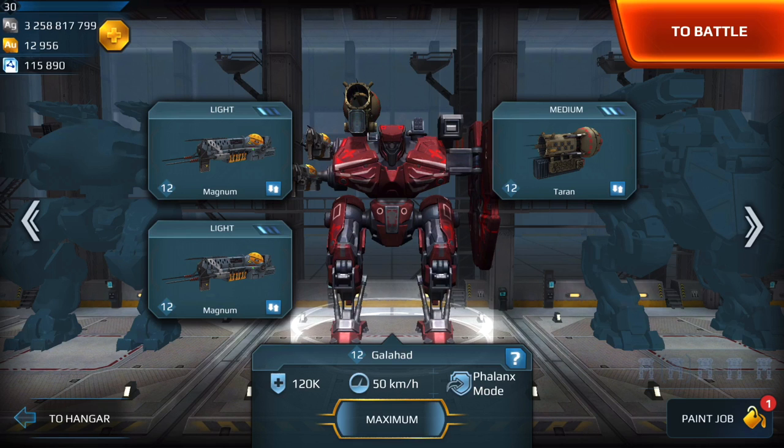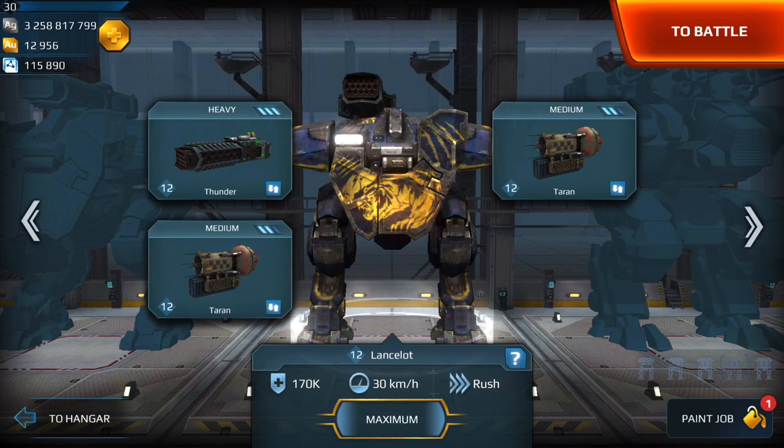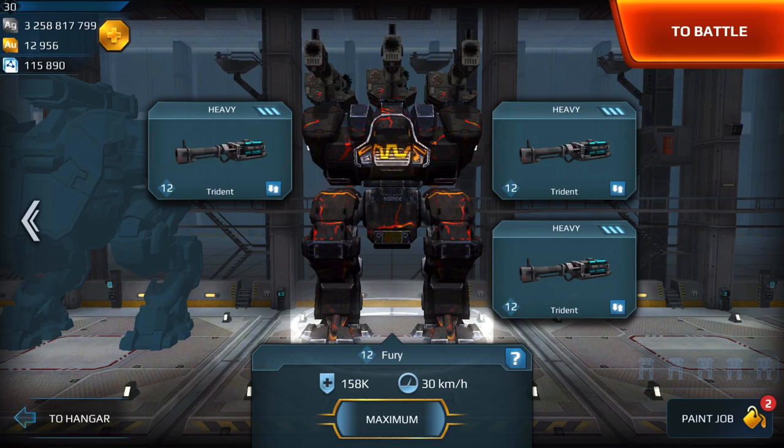The shield of the Galahad is actually stronger than that of the Lancelot, so a lot of players have been using this build. Some have run the Death Button build which is the Orcan and two Pinatas, but I've found the Taran Magnums to be the strongest for this Galahad. We then have the Lancelot with Thunder Orcans. This build is starting to be used a little bit more often now because it's a good counter to the Ancelot — the Lancelot with Ancile and Tarans.